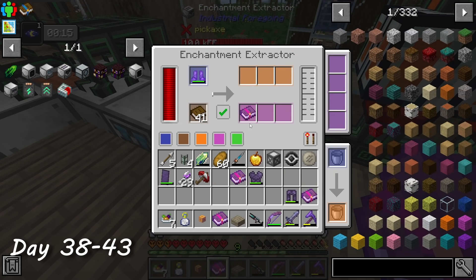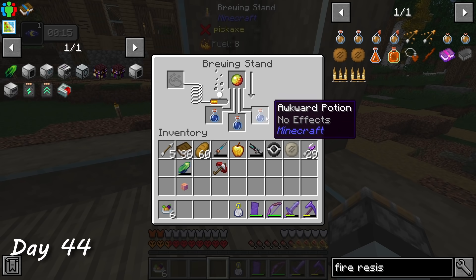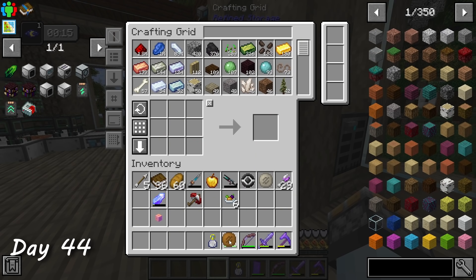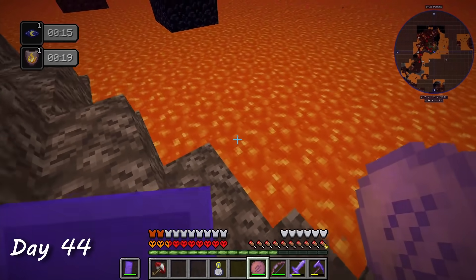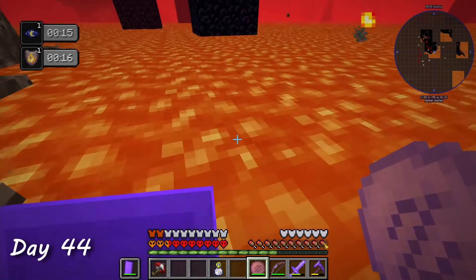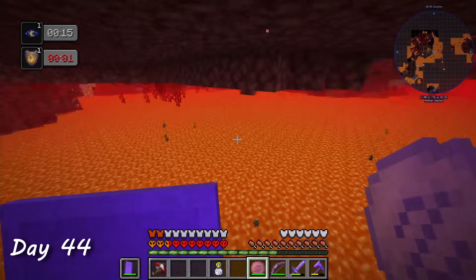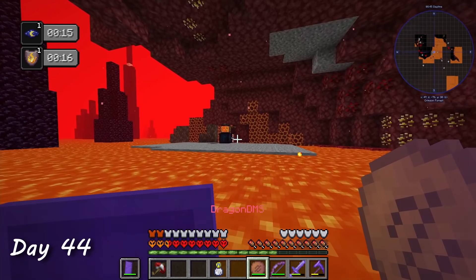Check out how nice this enchantment extractor is. To cap off my day, I used my bookshelves to re-enchant my gear. On day 44, I brewed up some potions of fire resistance, upgraded them to last 8 minutes, and then used them to craft a charm. When I right-click it, it gives me a temporary fire resistance effect — basically like drinking 20-second potions instantly rather than using up the entire 8 minutes in one go. After seeing it worked, I daringly jumped into the lava for fun. This charm would save my life so many times later on.